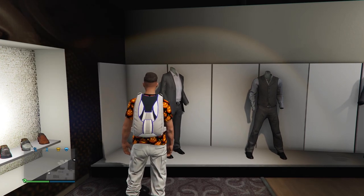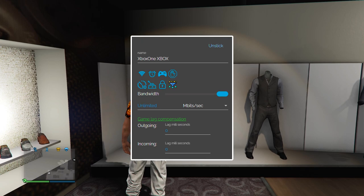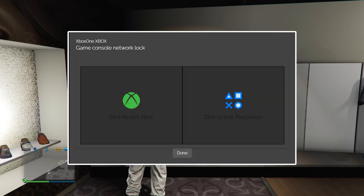Next you will need to use Netcut to lag the connection to the console. On Netcut, you will need to find your console's IP address. If you don't know your console's IP address, you can find this in your console's advanced settings. Once you find your console's IP on Netcut, select the controller icon, then select the lock icon, then select the console you're playing on. Now the connection to the console is locked.